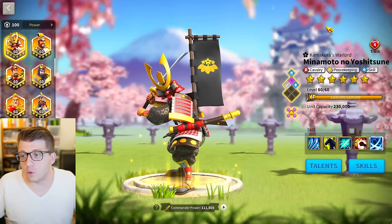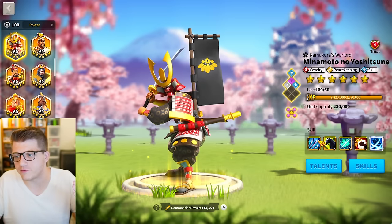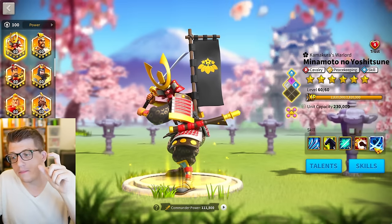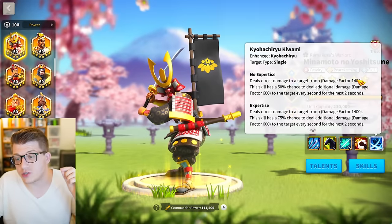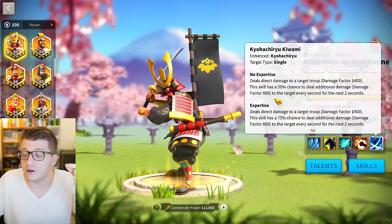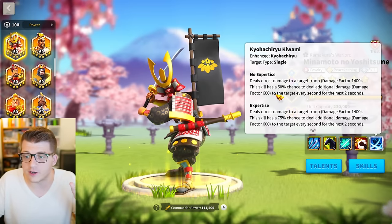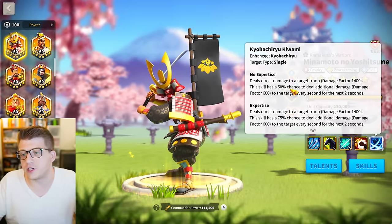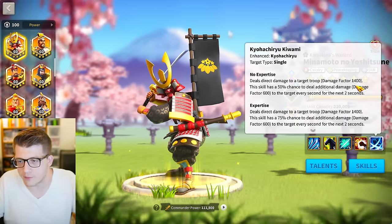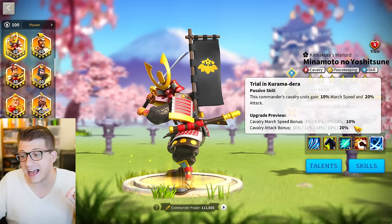To understand why you'd consider a 5511 Minamoto or maxing him at all, we need to look at his skills. His active skill deals 1400 direct damage to a single target, and there's a 50% chance to deal an additional 600 damage factor per second for the next two seconds — an additional 1200 damage factor. Because of that 50% chance, you can consider it roughly a 2000 average damage factor overall. His second skill gives 20% cavalry attack and 10% march speed.